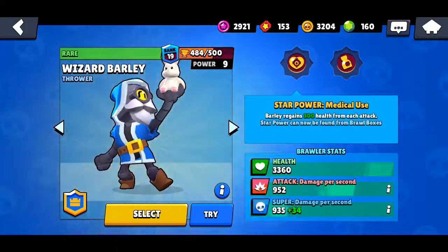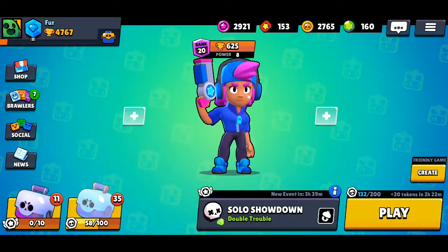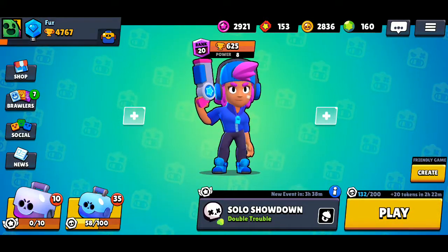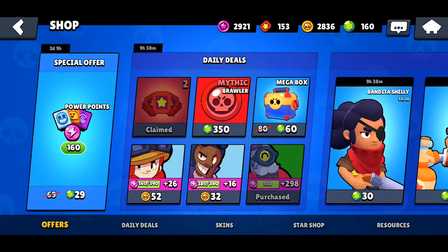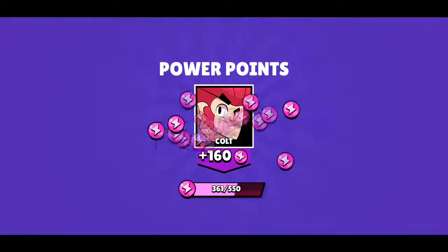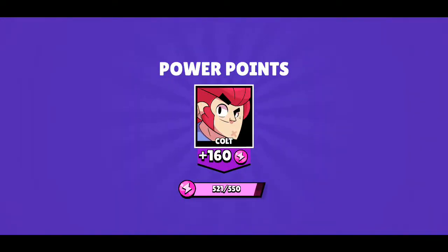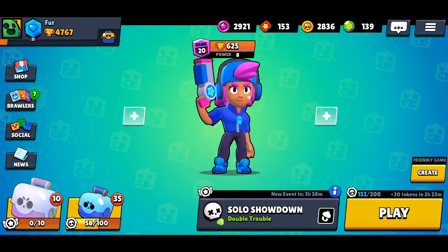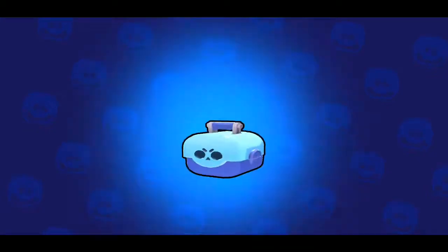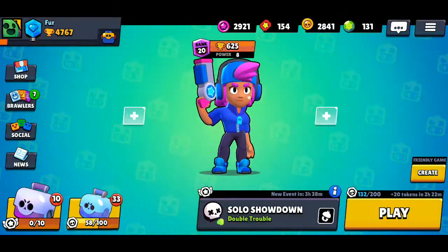We'll be able to get his star powers, so let's rip open some of these boxes — actually I'll do them in a separate video, sorry. I'm going to buy this, and I think I'm really close to getting him. Let's open some boxes with 200 token dollars, and open until we have 30.